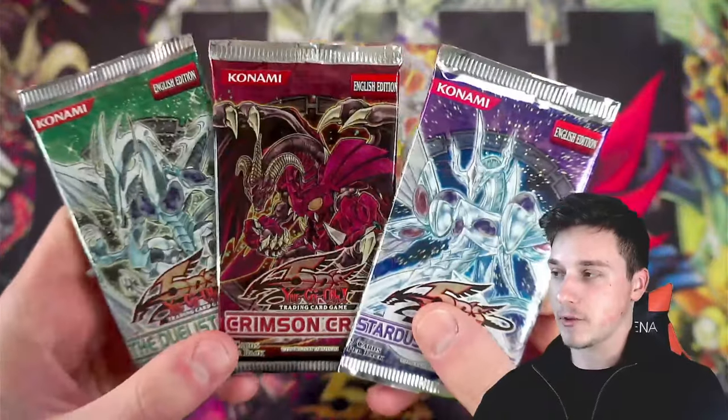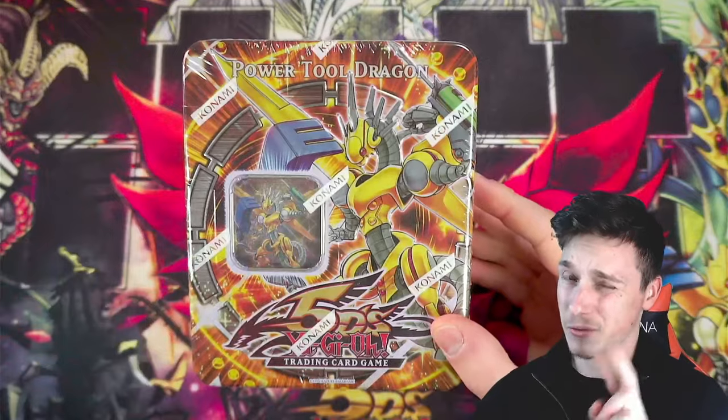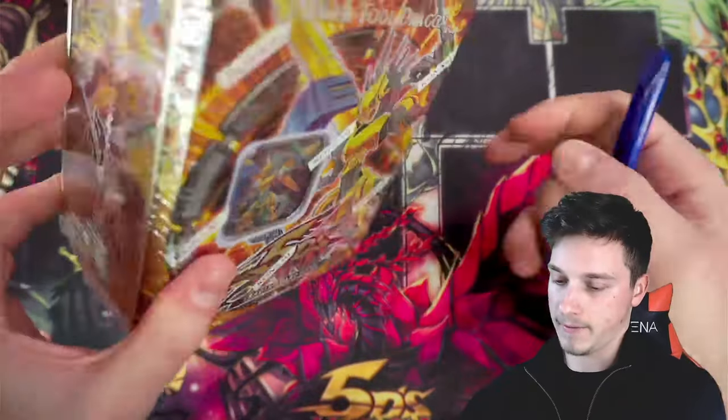I know you can get a hundred likes guys, we've done it before. Also guys, a little bit of a condition for today's video — if we don't get more than two foils from this tin, I'm going to be opening three extra booster packs: Unlimited Duelist Genesis, Crimson Crisis, and Stardust Overdrive. So depending on how this tin goes, if we get a godly tin that'll be it for the video, but if we get a pretty terrible tin and don't get at least two foils, then I will be opening those other packs as well.